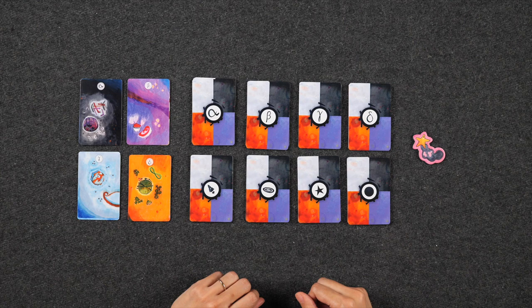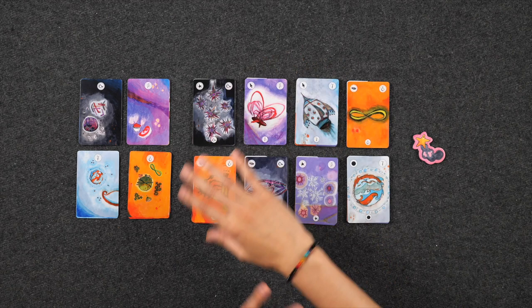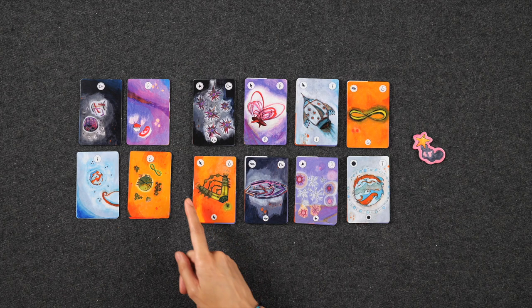Then you reveal the top card of each deck to start your actual observatory, and then you're ready to begin. Over the course of the game we are trying to collect all eight voyage cards by launching our voyages into space. The way we do that is by discarding one of each type of card of the same galaxy — the types being ship, nebula, star, or planet.